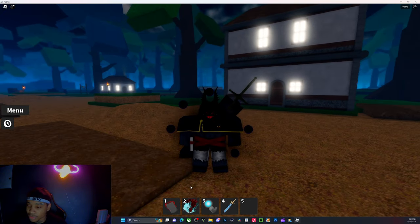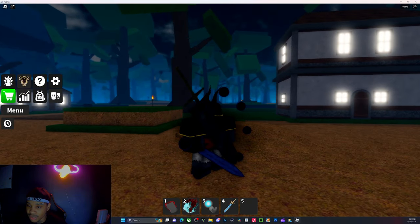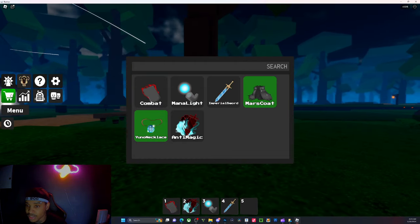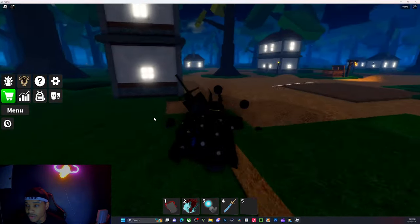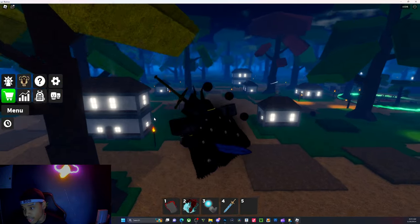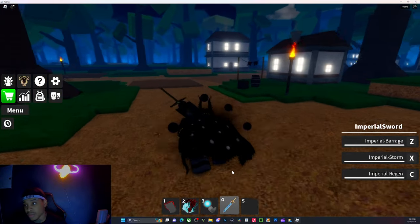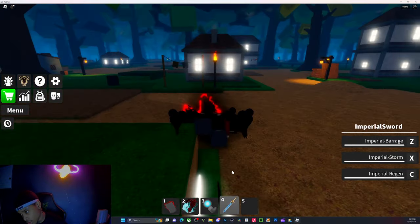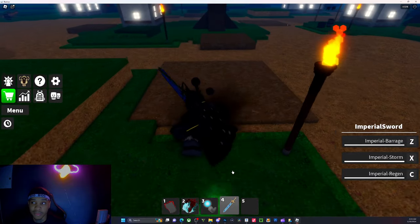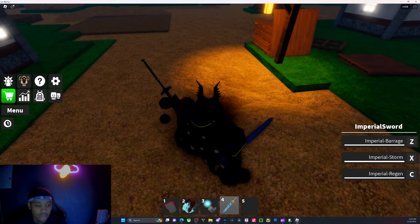I think my build is currently the most damaging build, though mine does have some Robux tied into it. These items I currently have are limited items — they're not going to be in the shop forever. I don't know when the dev will remove them, but I don't think the Imperial Sword is going to be in shop forever. These items are going to turn into drop items and be super hard to get, so go ahead and try to cop them while you can — it also funds the dev team and allows them to push out updates faster.